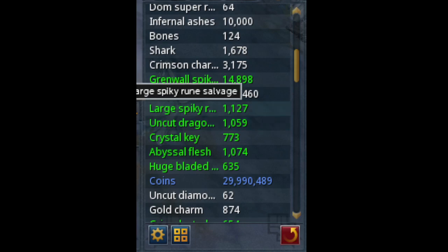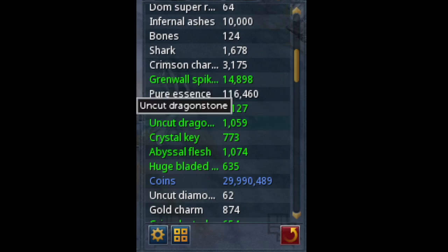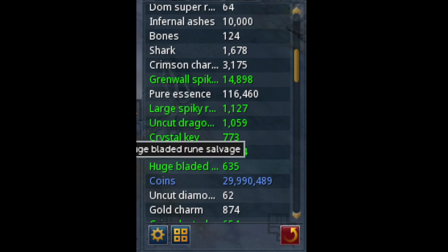The Rune Spiky Salvage — your Spring Cleaner will break it down. And the same thing with the Huge Bladed Rune Salvage, which of course my Spring Cleaner did break that down, and I picked up almost 30 mil cash.